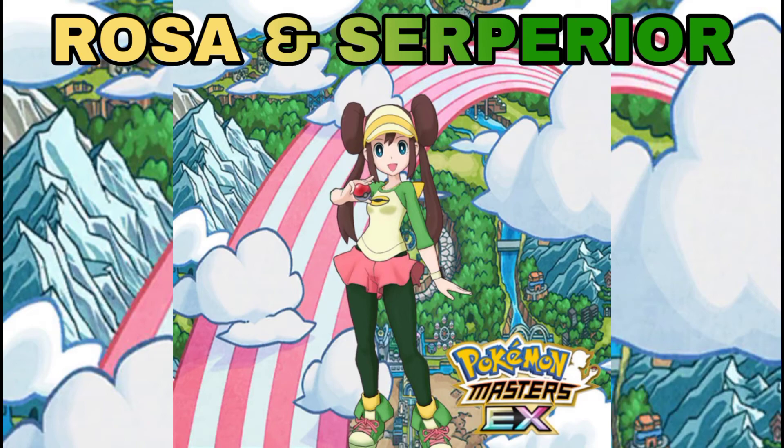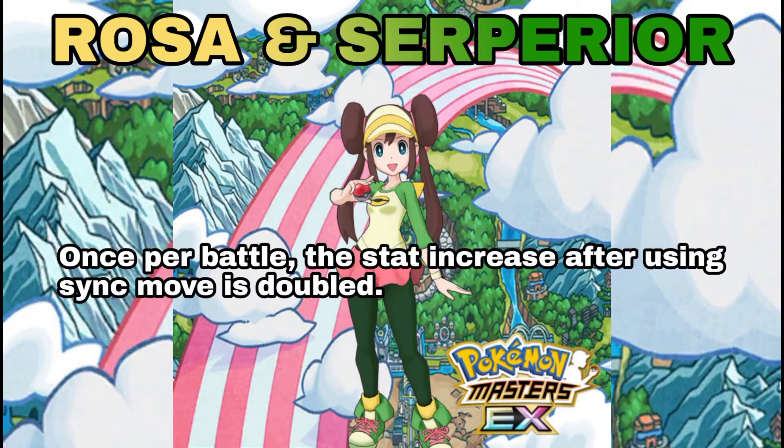Next is Rosa. She will also get a 6-star EX outfit. The design of her outfit is still the same but the color scheme is not. As you can see, the color scheme of her outfit is similar to her Pokemon, which is Snivy. Snivy will evolve into Servine, and Servine will evolve into Serperior. Now let's talk about Serperior's new 6-star EX sync move effect. Serperior's stats are doubled after using its first sync move, making it more tanky for battle since Serperior is a support.